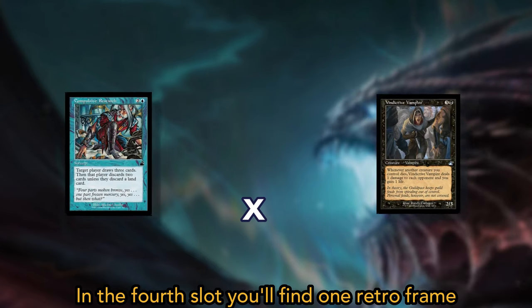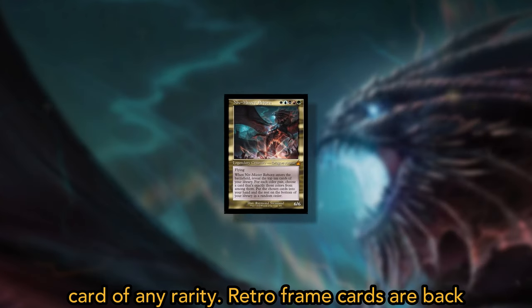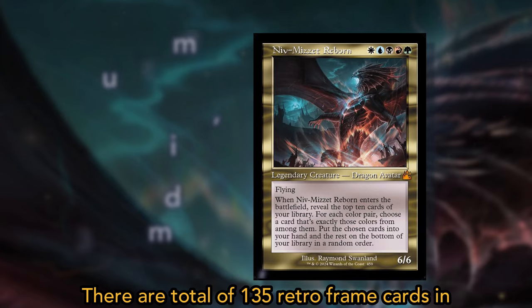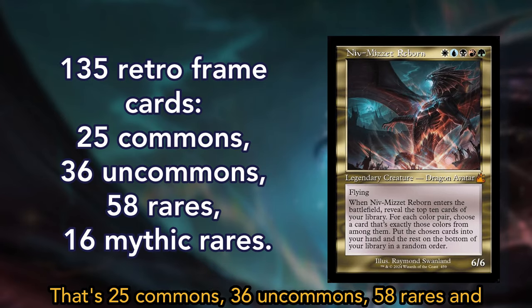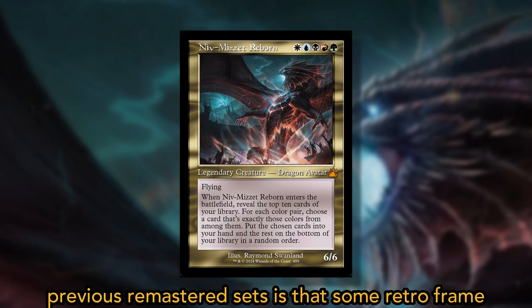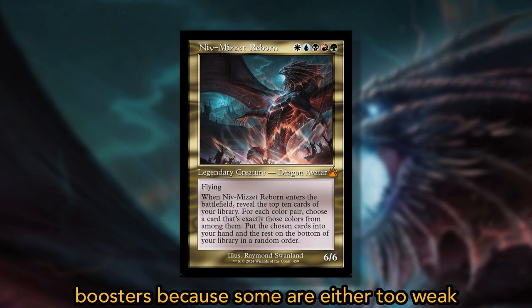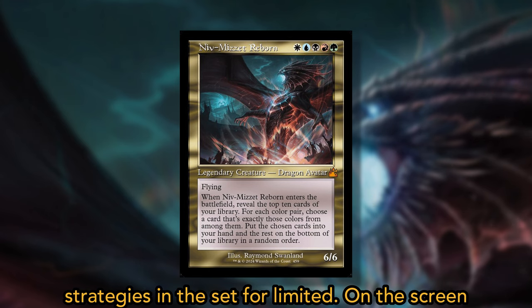In the fourth slot, you'll find one retro frame card of any rarity. Retro frame cards are back again with their beautiful borders. There are a total of 135 retro frame cards in Ravnica Remastered — that's 25 commons, 36 uncommons, 50 rares, and 16 mythics. The important distinction from previous remastered sets is that some retro cards will only be available in collector boosters because some are either too weak, too strong, or champion strategies not well-represented in the set for limited.